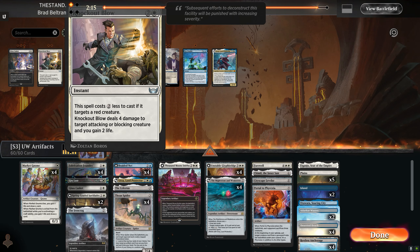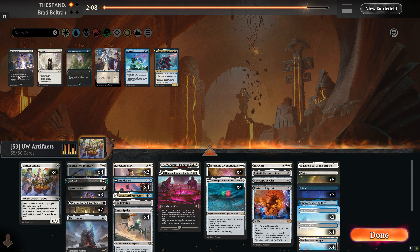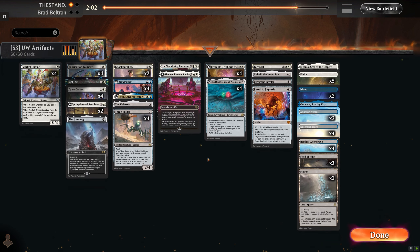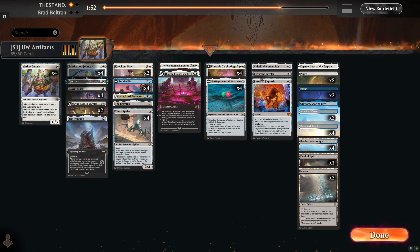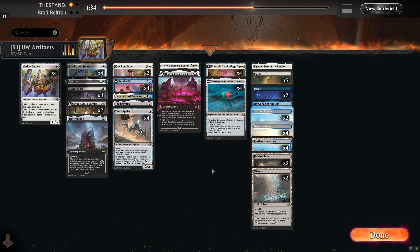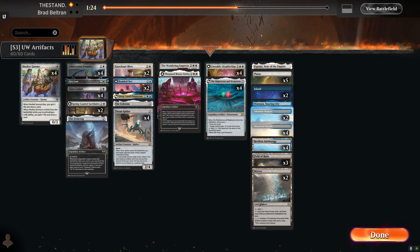Here we definitely want to board in some of our life gain options like Knockout Blow and the Wandering Emperor. Glass Casket also hits pretty much all of their creatures. Farewell is a tad bit over-costed for this matchup, so we'll be taking that out. I think so long as we remove their creatures and get some blockers out onto the board, we'll be fine, so we can cut the top end. I don't think Braided Net will have as much of an impact, so we'll cut two of those. Onto game two.